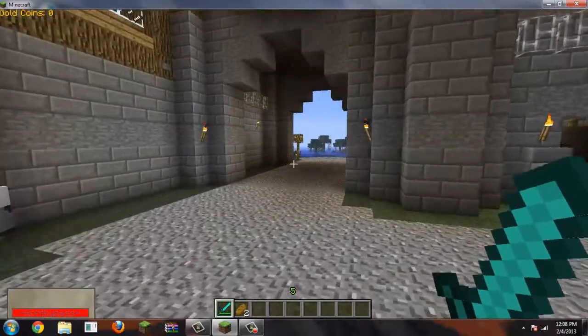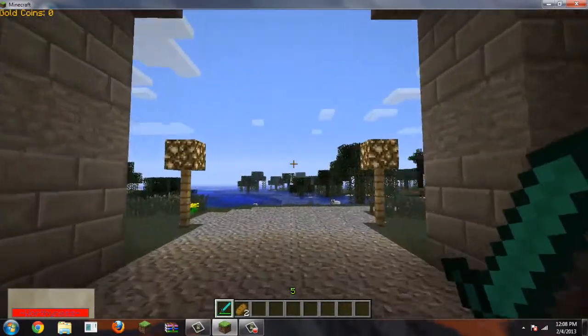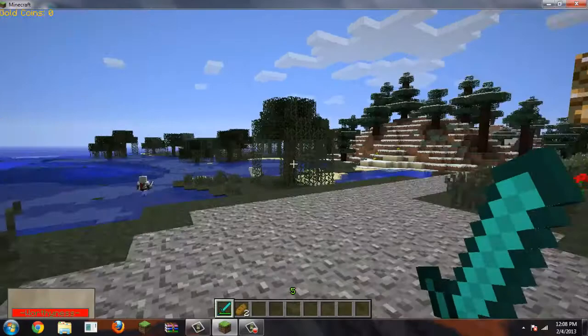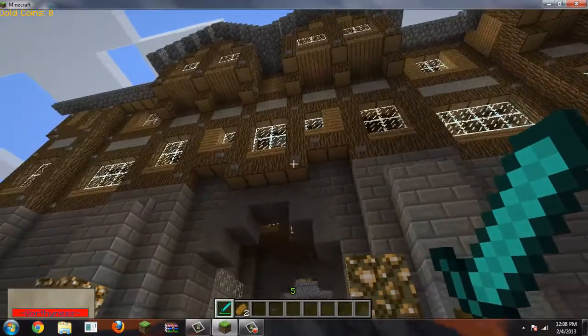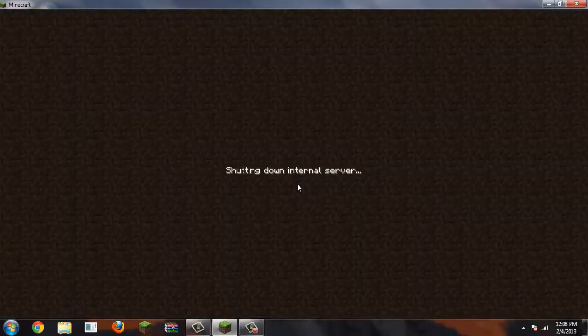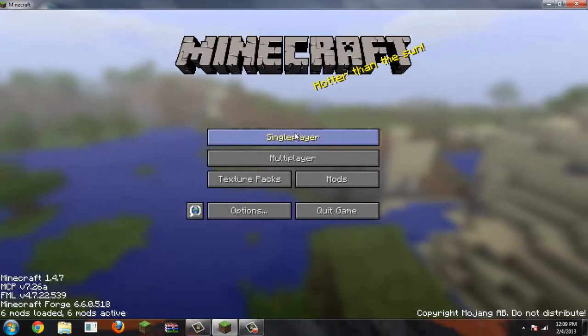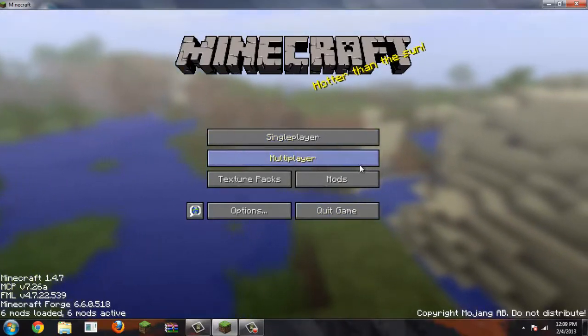I might as well show you the outside. Over here there's like a little entrance to it — two glowstones. You have a walkway that goes down there but stops. So this is the front, and that's basically it. You can get the download in the last video. Thanks for watching. Bye.